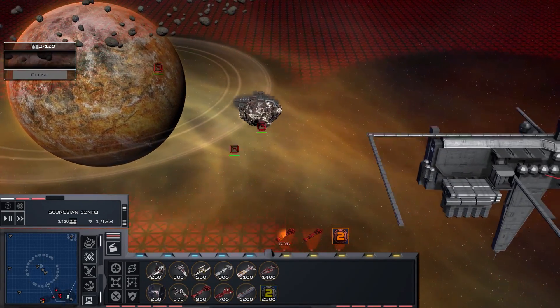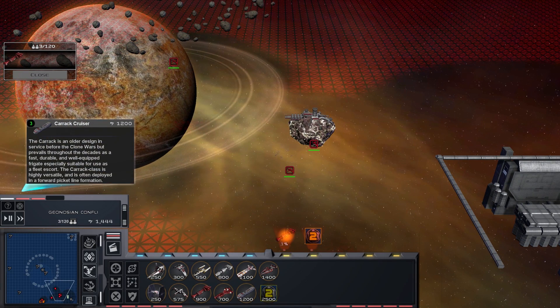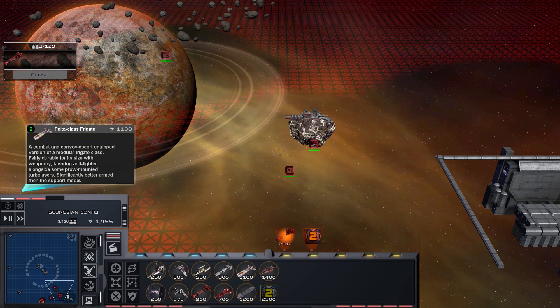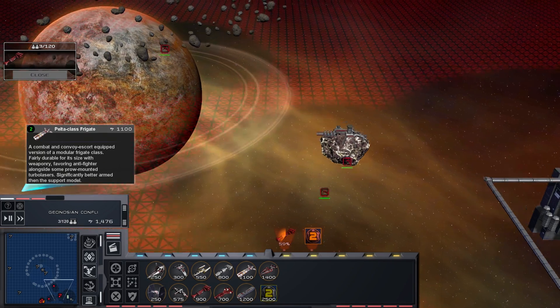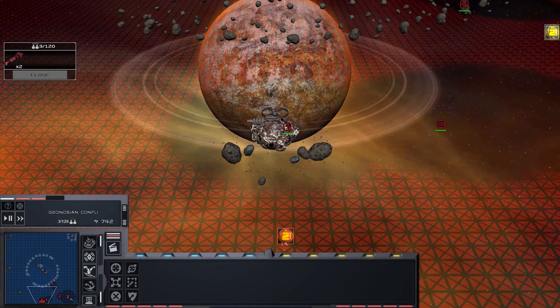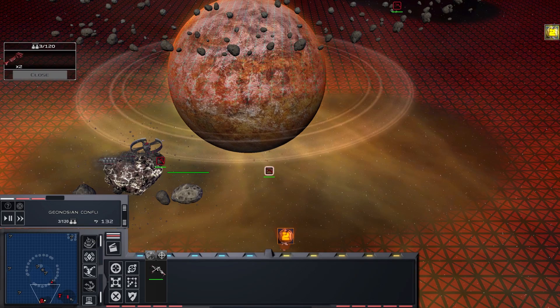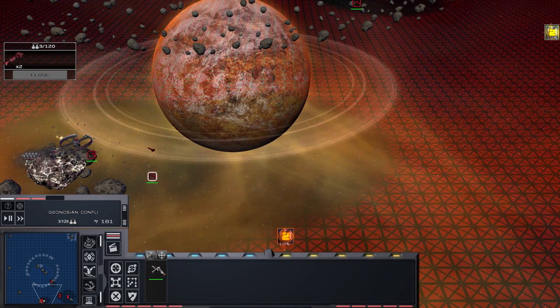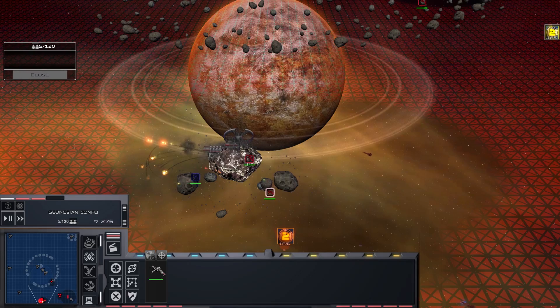We've got upgrades going on — nice. We could probably get an Acclamator up and running. What's the Pelter offer? This is a Pelter frigate — the medical one. A combat and convoy escort equipped version of a modular frigate class, with a significantly better arm and support module. That's similar to one that was used in Star Wars Rebels. Apparently, according to unconfirmed sources, Star Wars Rebels is getting a sequel series coming along soon — no idea if that's true or not, but we'll see.